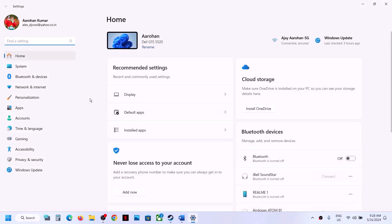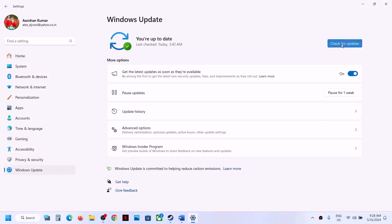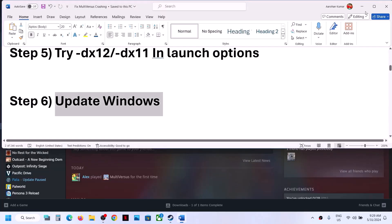The next step is to update Windows to the latest version — this is important. Go to Windows Update, or Update and Security, and click Check for Updates. Once all updates are installed, restart your computer and then launch the game.